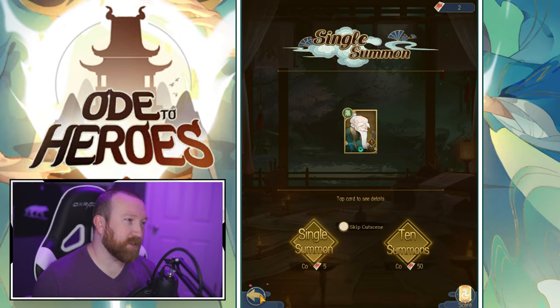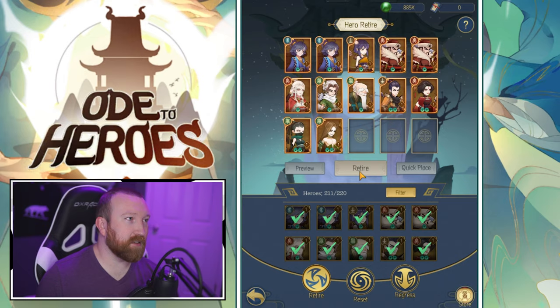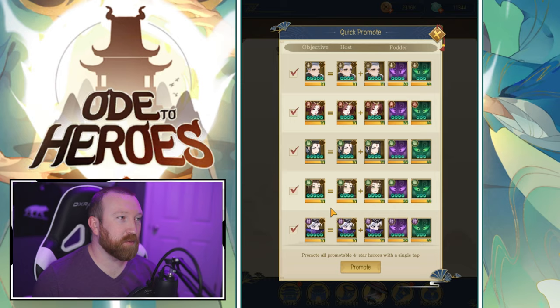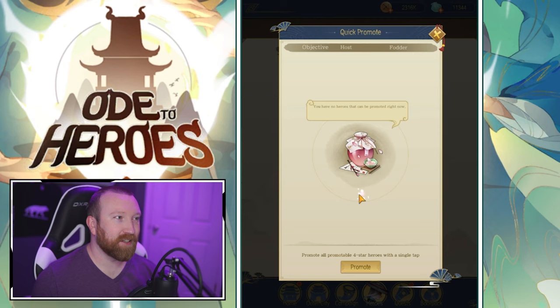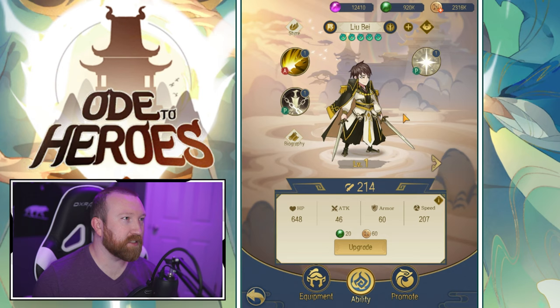Very similar to Idle Heroes here. Here's one of the coolest features in-game: you guys know how annoying it is to use the creation circle? Well this has Quick Promotion — it's going to do all of it for you. It'll promote all of your four-stars up to five-stars nice and easy. In Yin we don't have anything amazing — these are essentially the fodder heroes that have three skills.